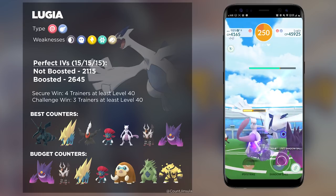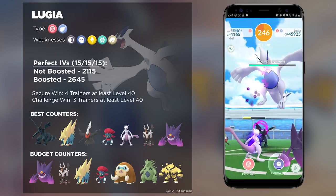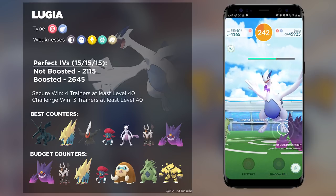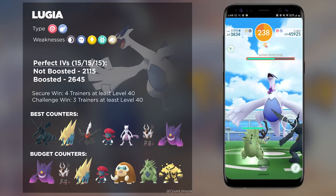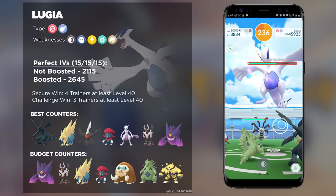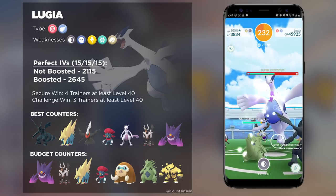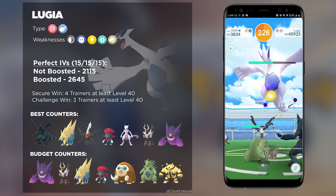If you're not going to go the Zekrom route, then I highly suggest you go with Weavile. You can have a whole bunch of Dark type Weavile or even Ice type Weavile, or you can mix and match and have Weavile with Snarl and Avalanche. That move combination could actually be the highest DPS output against Lugia, considering that it is weak against both Ice types and Dark types.